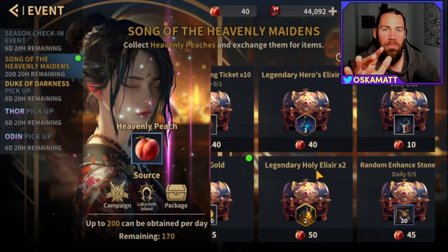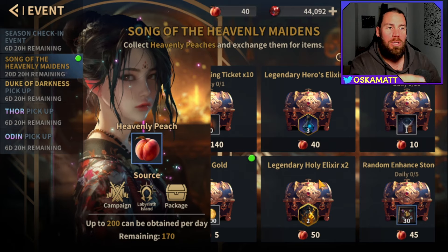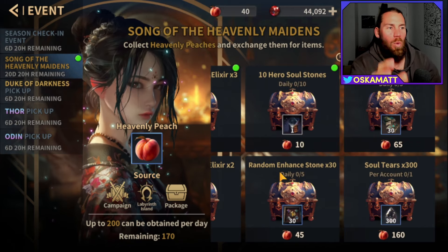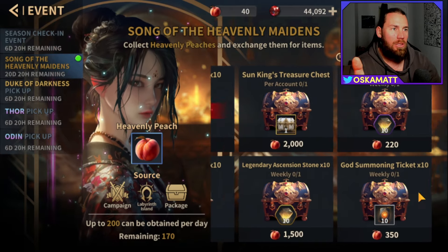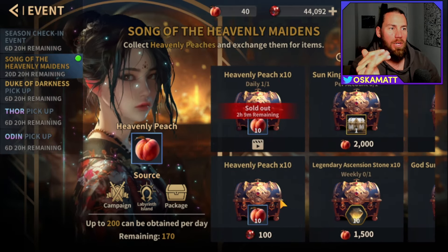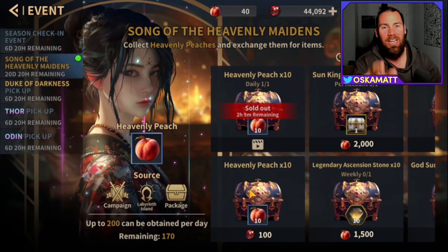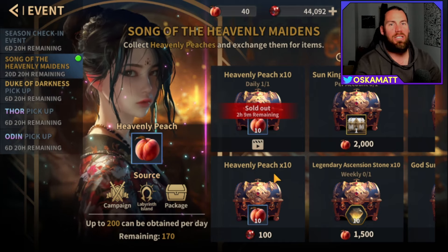Other than that, for the ones in the middle — Holy Elixirs and stuff — those will only be for leftovers when there's nothing else you want to buy. I wouldn't worry about Enhancement Stones or Training Manuals; you get enough of those just by doing this grind. Watch your video per day, and if you really want to spend gems you can buy more, but I wouldn't do that either. There's a quick rundown of the event — you should be able to finish it everyone. Good luck with what you pull, and I'll see you in the next video soon.